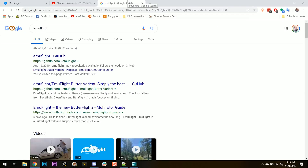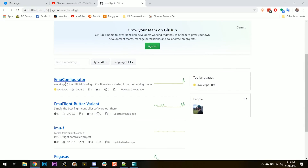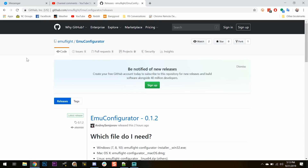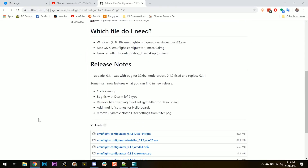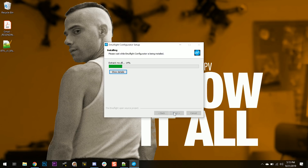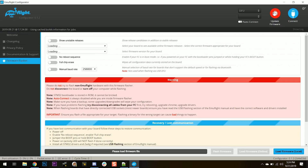We're going to go download EmuFlight and see how this comes out. I just Googled EmuFlight, found the GitHub page. We're going to download EmuConfigurator - that seems right. It's going to be under Releases - that's where the releases are on GitHub. EmuConfigurator 0.1.2. We'll get the Win32 for Windows. I'm going to run it. Okay, there we go - firmware update. Rakuta F7.